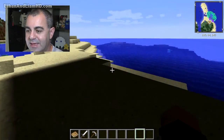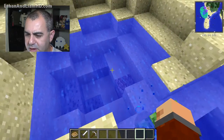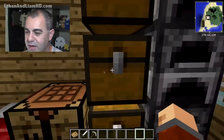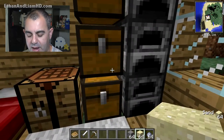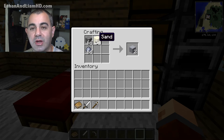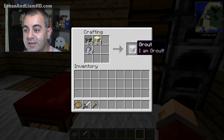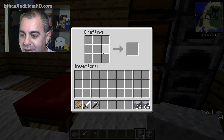Now we need to make our smeltery. To get started, you need clay — you can find it in lake riverbeds, lakebeds, on the shores of beaches. We also need sand and gravel — the same amount of each. This makes grout. You put them in this pattern and it takes three items to make two grout. We'll make as much as we can. It makes two stacks out of three stacks of items — a bit wasteful, but still cool.